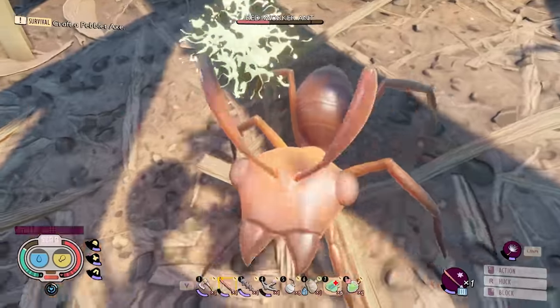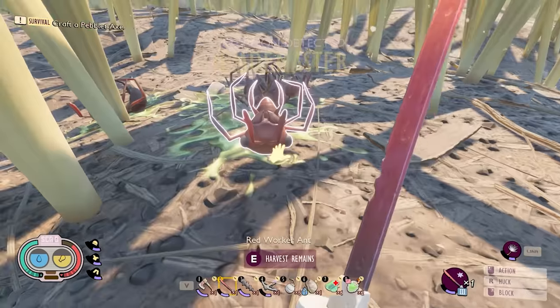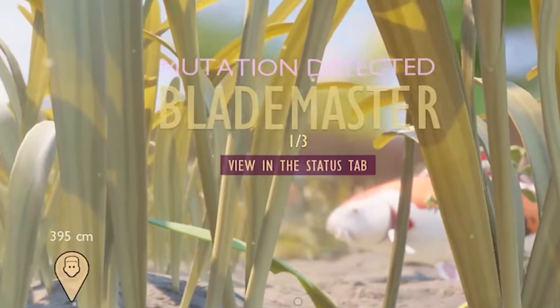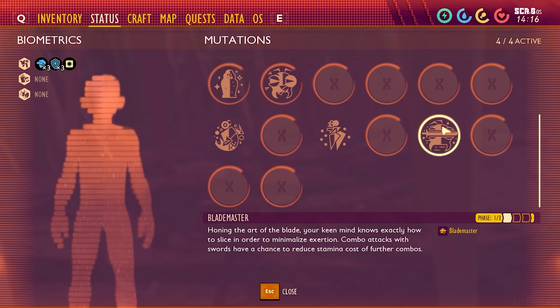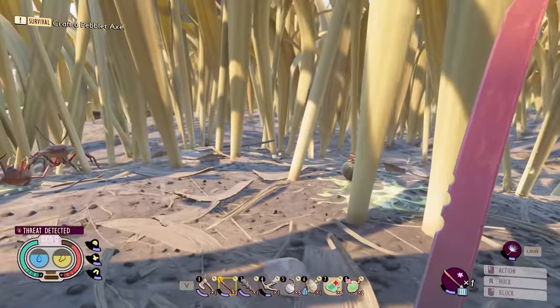Look at all these volunteers! They only take two hits — we can just sit here and conquer ants all day long. We are at 50! We got our first Blademaster. That was definitely quicker than I thought. Combo attacks with swords have a chance to reduce stamina cost of further combos. That sounds helpful.